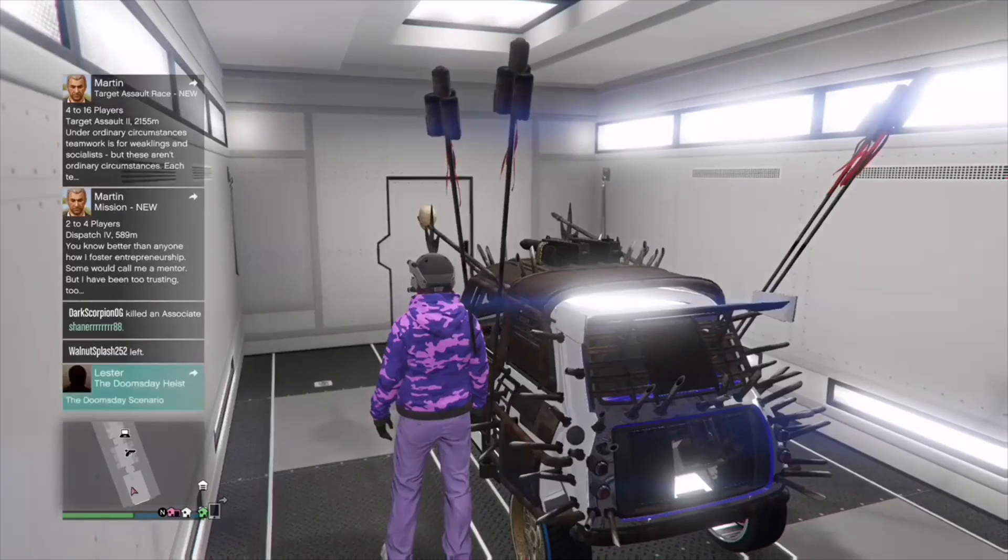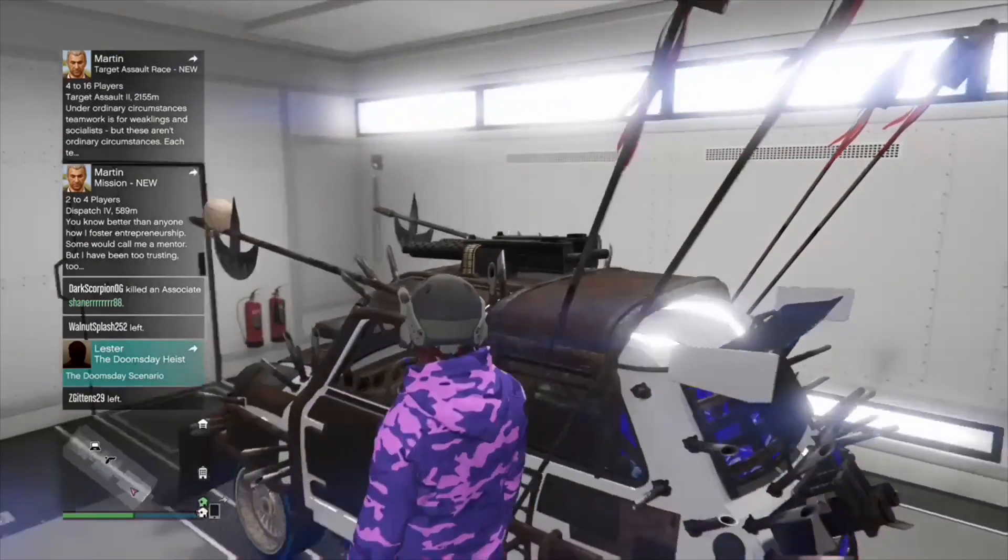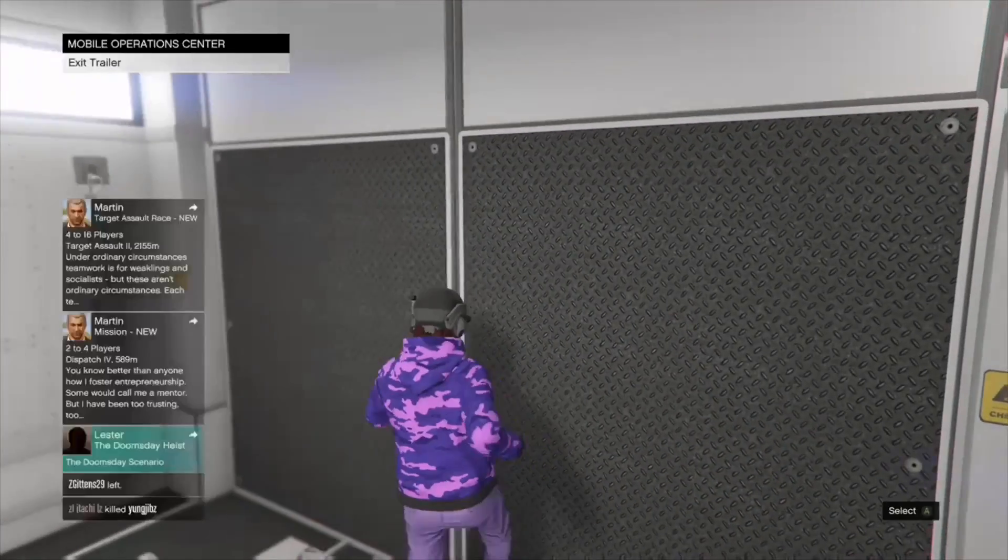Using the MOC is really faster, so I advise you to use the MOC. But if your MOC says 'personal vehicle storage full,' go ahead and accept the offer and dismiss the alert. If you don't get that alert it doesn't really matter — just get inside your car, drive it out, and go to your nightclub.